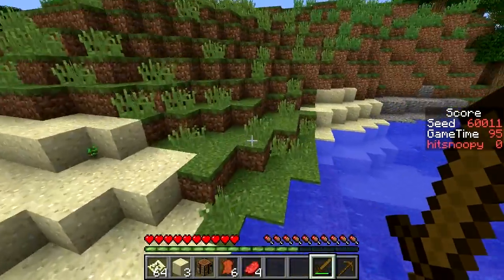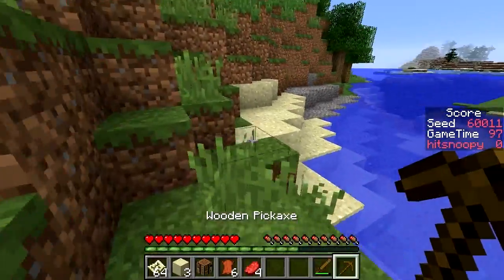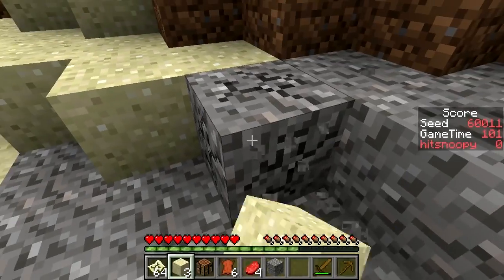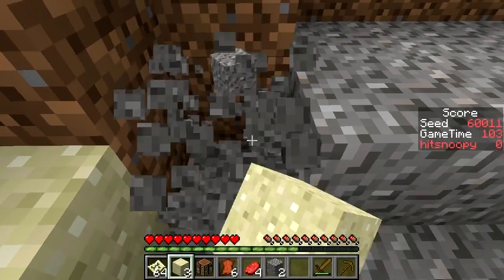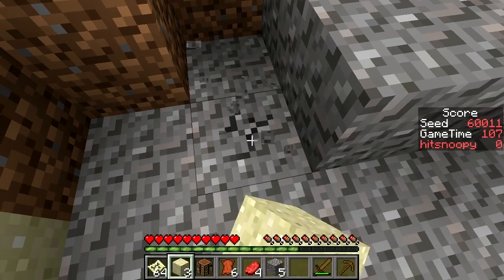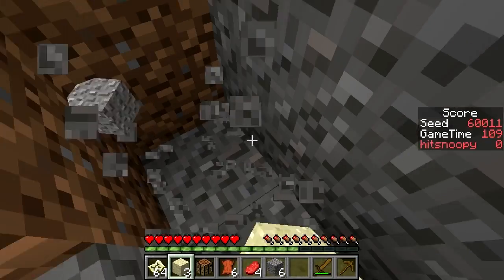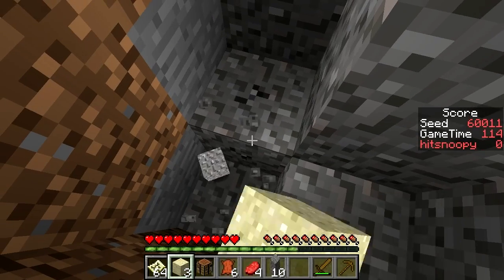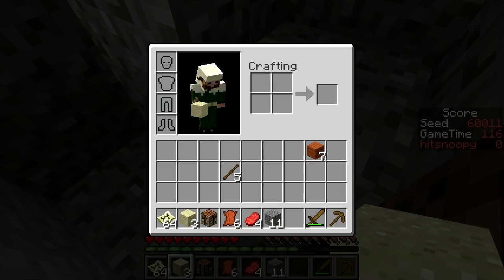Let's see some gravel - that's for my first item of course. I should have made a shovel. If I find stone behind this, I will start digging for stone. Oh, there is a cave nearby. Stone it is.